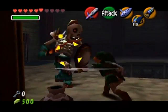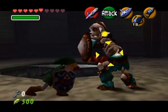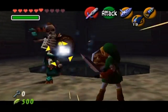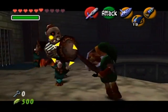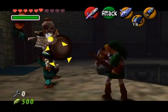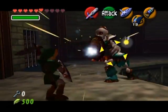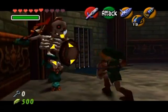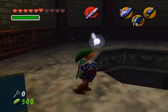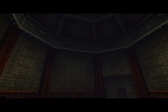Just hit them as soon as you possibly can after their sword hits your shield, and you should be able to hit them back — well, most of the time. That takes care of that, and that makes this thingy fall into place.